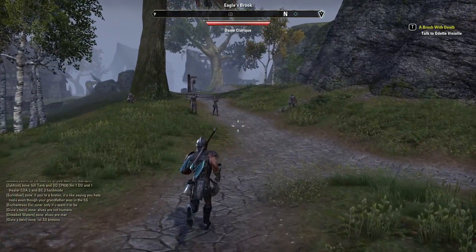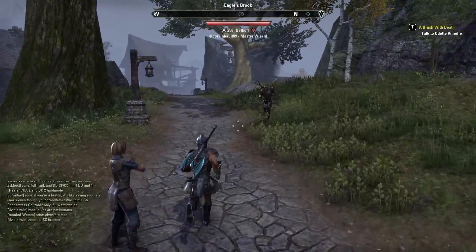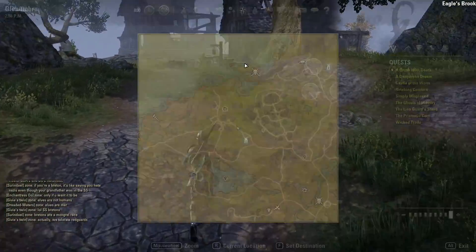So which of these races should you pick for the role you want to play? If you want to tank then you're probably going to want to look at Imperials, Redguards, and Nords, as they have the most significant passive abilities that affect tanking.